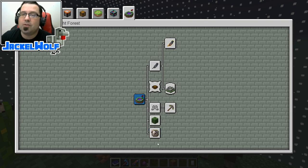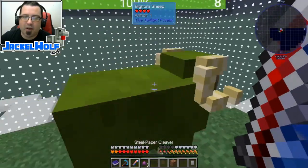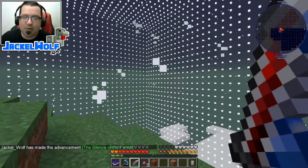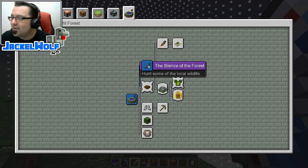We're in the Twilight Forest — you know what, there are a couple of advancements right here. We've got one: Silence of the Forest — hunt some of the local wildlife. I've got my cleaver. There you go — advancement: Silence of the Forest. There you go. We're going to go open that back up. Hunt some of the local wildlife — we've hunted some wildlife. There is our advancement.